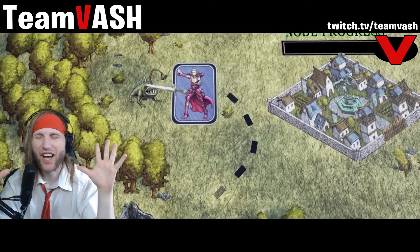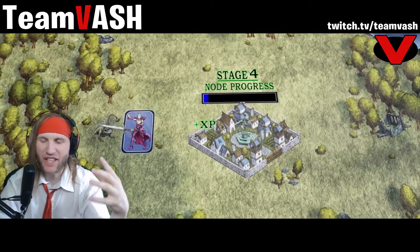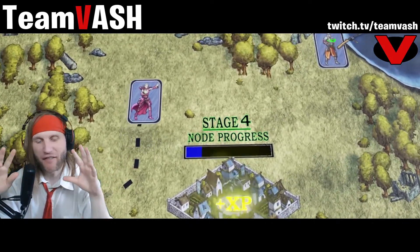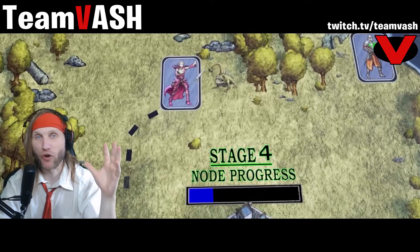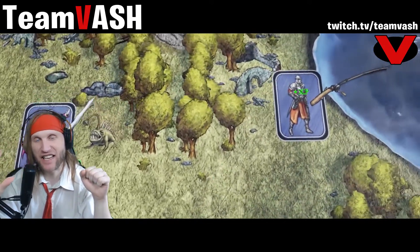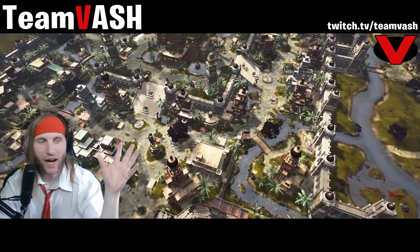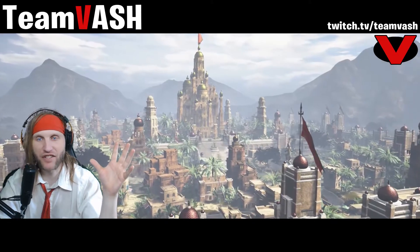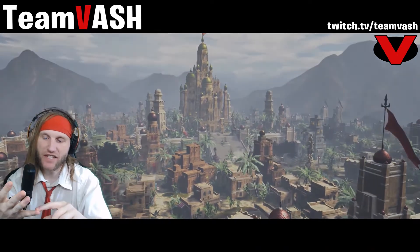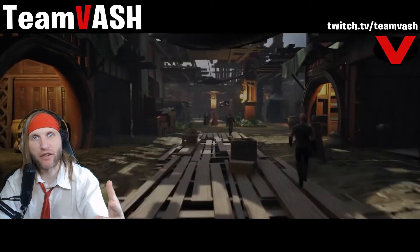At stage six, a node becomes a mighty metropolis. These metropolises are so vast that their area of influence encompasses one fifth of the entire world. Only five metropolises can exist on a world at any given time. As nodes level up, the enemies, quests, and rewards within these areas get greater and greater.